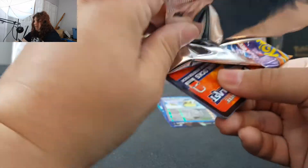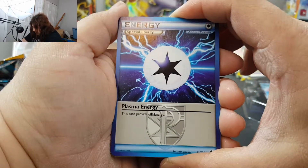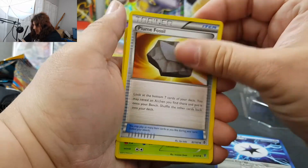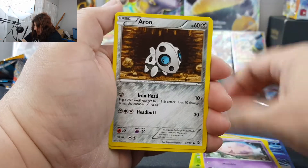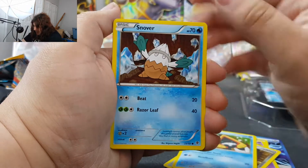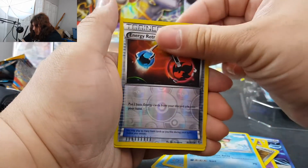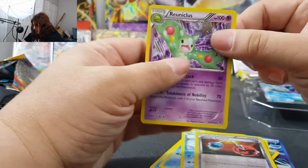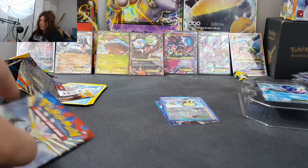Let's open ourselves up a Plasma Blast, because that was a full art! You guys will get this code here too. There is a Plasma Freeze code for you — hope you guys get a full art card like I did. Plasma Energy, which provides colorless energy. Plume Fossil. Lilligant. Munna. Amoonguss. Snorunt. Snover. Lapras. That's cool. Reverse is Energy Retrieval — that's an okay card. And our Rare is a Reuniclus Regular Rare. Not bad. Most of these are cards I don't have, so I'm not going to complain too much.